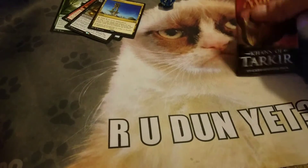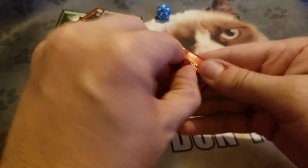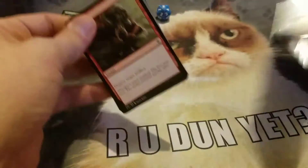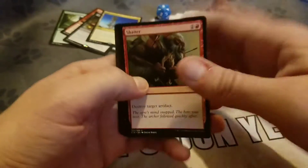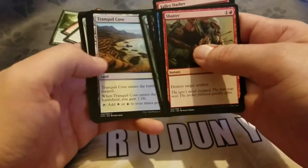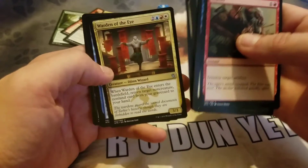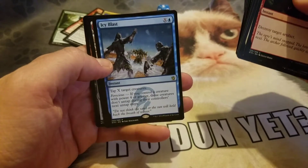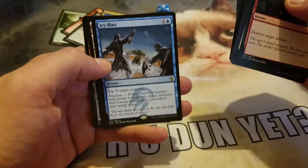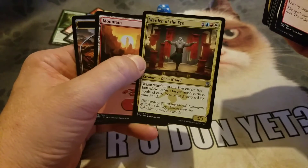Alright, there we go — Khans of Tarkir. Whoops, I'll just knock my camera over. I see... Sarkhan's Unleashing — lame. Wow, that was a disappointment. I mean, that card's not so bad, but still.